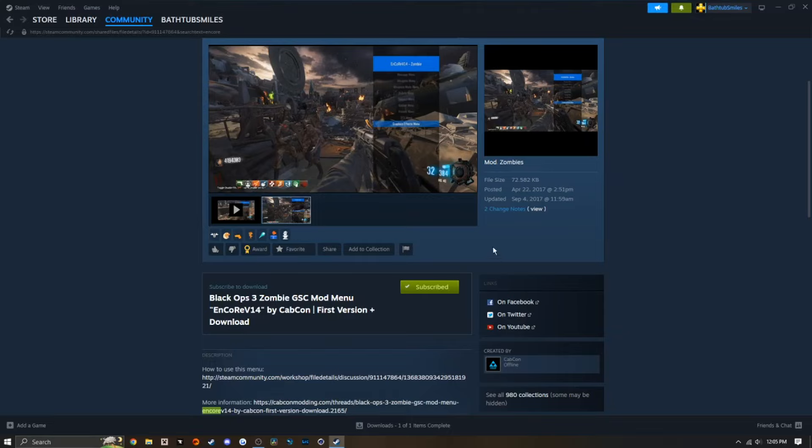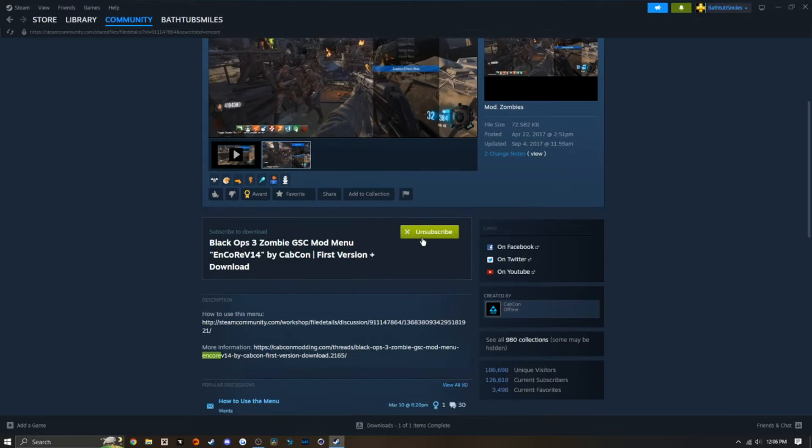You're going to click on the first one — this is the Encore v14, the latest mod menu that you can get for this game. This menu works seamlessly with controller or mouse and keyboard, whatever you're playing on. Steam has native controller support, at least for Xbox controllers; I'm not sure about PlayStation.